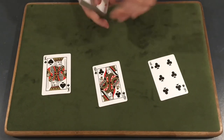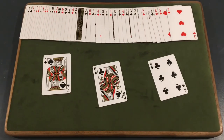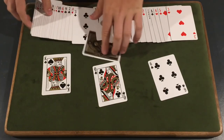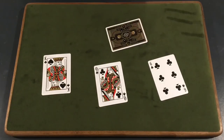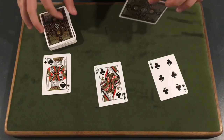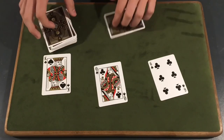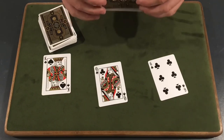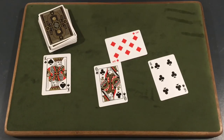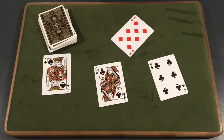From here, take the deck and spread it out to show there is actually one face-down card in the middle of the deck. Take it out — you have a few options for the reveal. One option I like is to say 'that means your card was the Nine of Spades' — name a wrong card — they'll say no, and then you flip it over to reveal it's actually their selection, the Eight of Diamonds. Or you can just reveal it normally and say 'that means your card is the Eight of Diamonds.' There are many ways to reveal this.